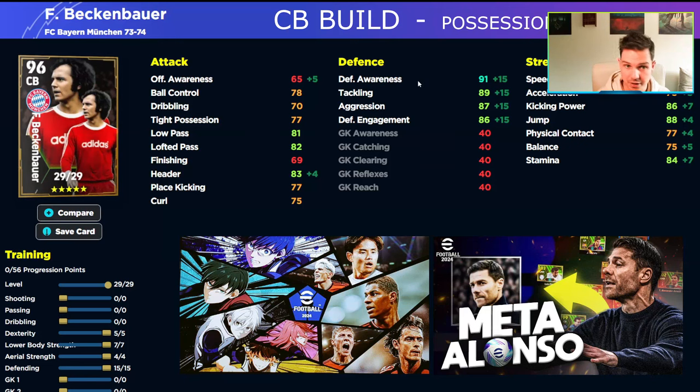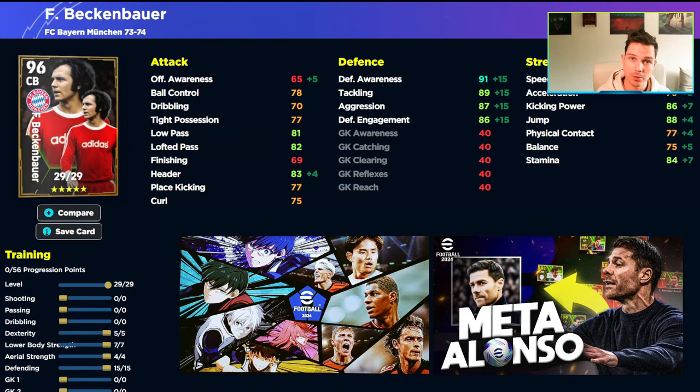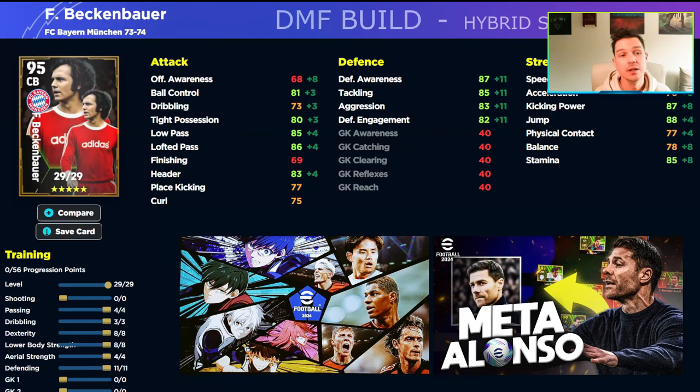This is a very defensive build with 15 into defending — you want his defensive awareness as high as possible. That is essentially what you want to do with this card. He'll be your passive, sit-back center back who is able to draw the ball forward or cover back when your destroyer has gone wandering, if you're playing with Rüdiger or someone similar.